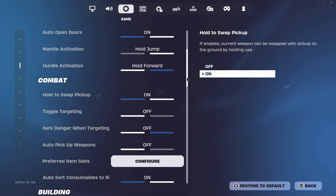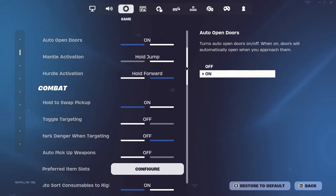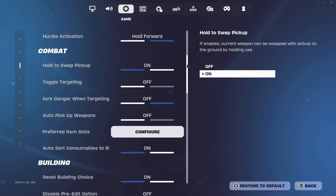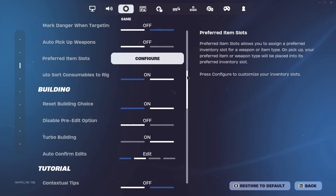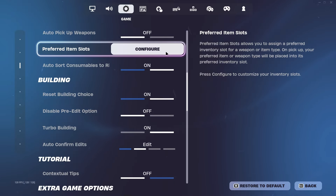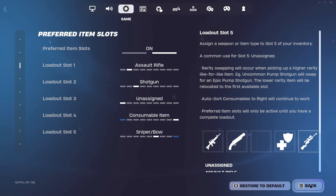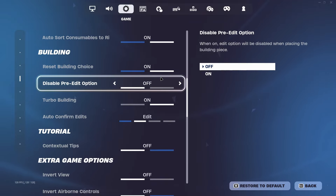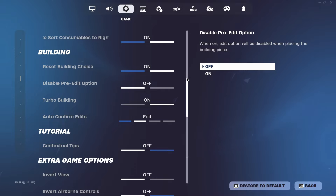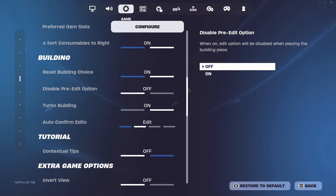For in-game settings, these aren't really that important. Wall setting should be on auto open doors — some people have it off, I prefer it on. Hold swap to pick up is very nice to have. Auto pick up weapons: in some situations you need this on, but I just have it off because sometimes I just pick up weapons I don't need. For preferred item slots, configure these to your liking for where you want your guns to be. For building, I would recommend reset building choice on and disable pre-edit option off, because in competitive you need pre-edits to wipe a team quickly.